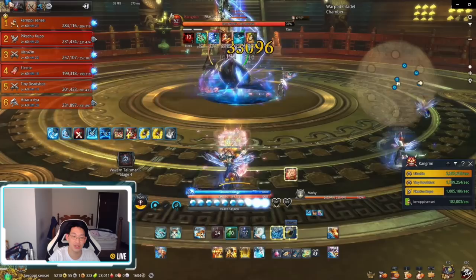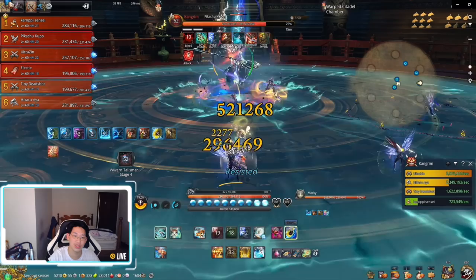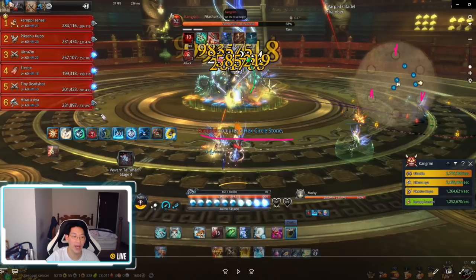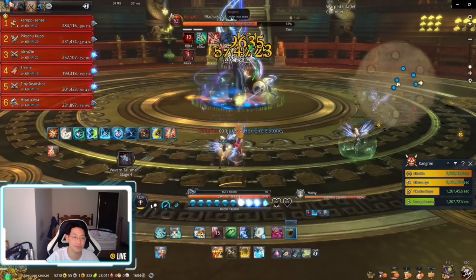At the beginning it's rather simple — we just brain-dead DPS until 80. You want to iframe that knockback; you cannot block that 360 knockback. You're going to notice now that it says 'he conjures the hex circle stones,' so there are going to be three pillars that come up. On my buff bar on the left side you'll notice that I'm going to get a random color — in this video I do get the green color.